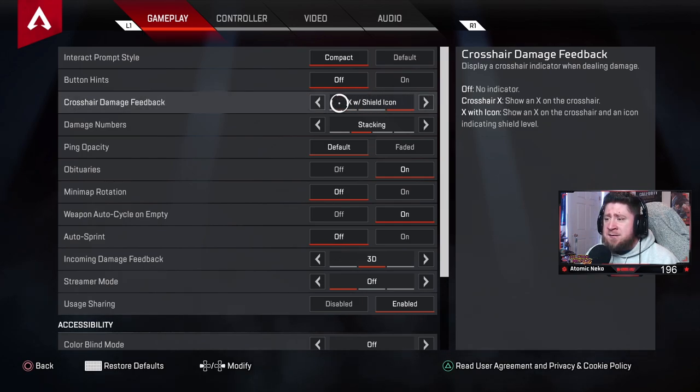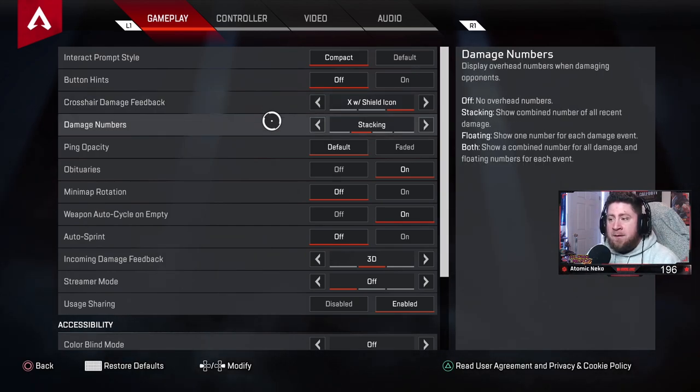Crosshair damage feedback: I used to have it on just X, but I switched to X with shield icon. Especially for competitive ranked play, you want to identify what kind of shields the enemy has, so make sure you have the shield icon on.